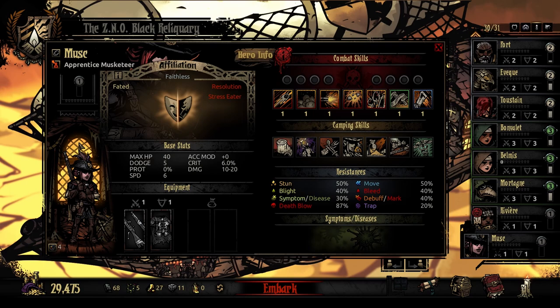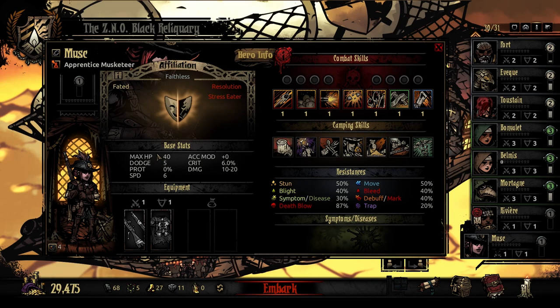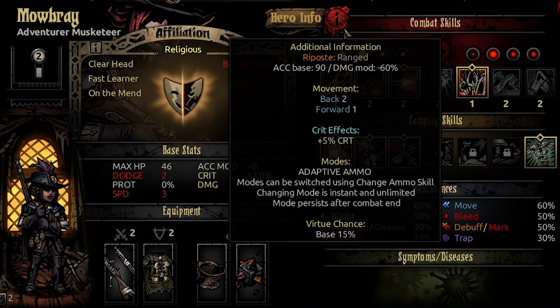The first thing to remember about characters in Black Reliquary is that they come off the stagecoach — or the blimp in this case — already level 1 Apprentice with their primary kit unlocked, and character hit points and the stats of all abilities are doubled to better round out the scaling. BR also features this nifty hero info panel which helps clarify important mechanics. For example, if you give her riposte it will be a ranged attack with 90 accuracy and minus 60% damage; she can move back two spaces and forward one in combat, has a 5% crit buff, a 15% base virtue chance, and the panel includes a summary of her adaptive ammo mechanic.